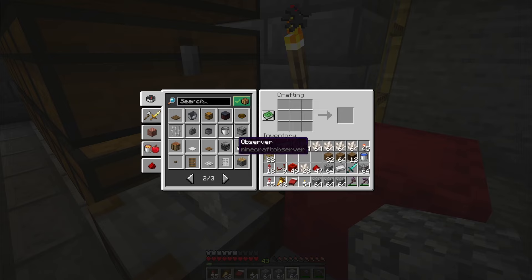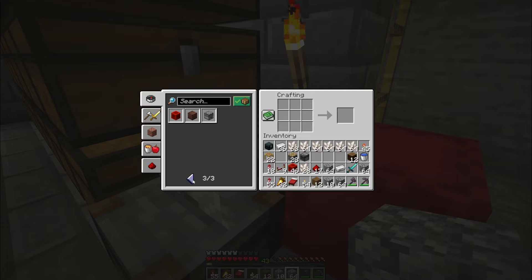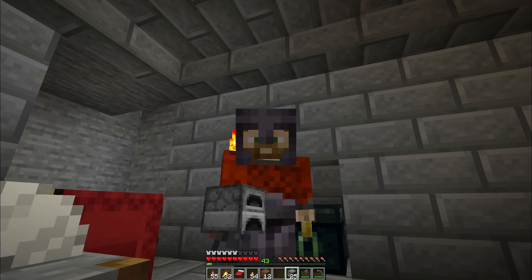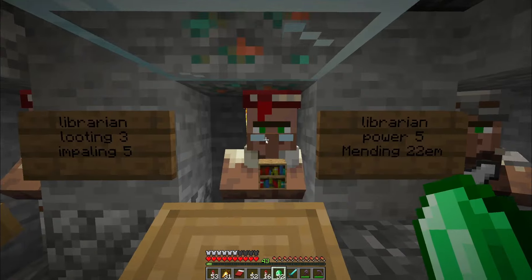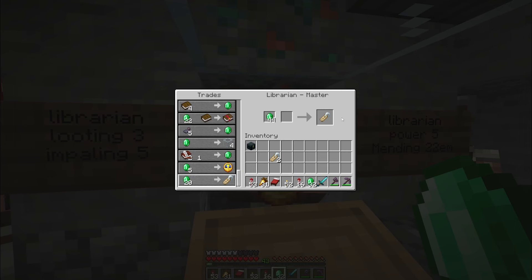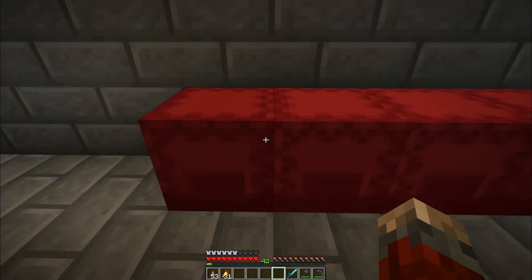We're going to need 28 pistons, one observer, and 28 furnaces. We can only get 25 furnaces - I didn't collect enough cobblestone. We also need 14 target blocks, but I only have seven hay bales, so I'll just use some of this wheat right here - it's almost like I planned for it. One really important item I can't forget is a name tag - maybe I should buy a couple extras just in case. I think I've been able to collect everything.